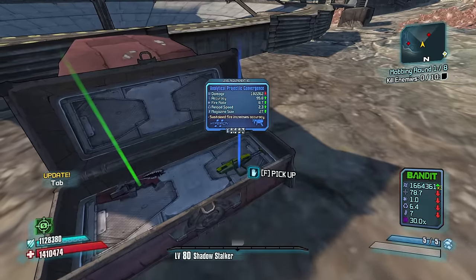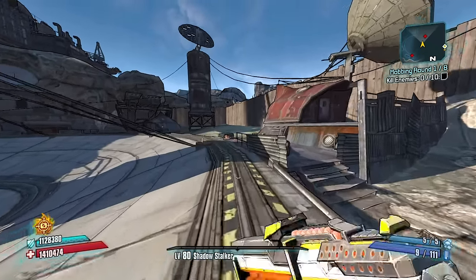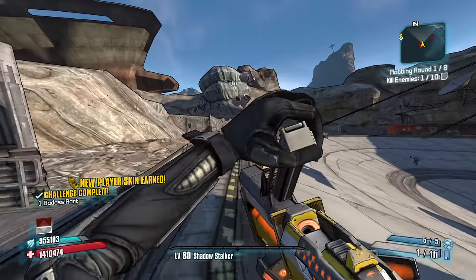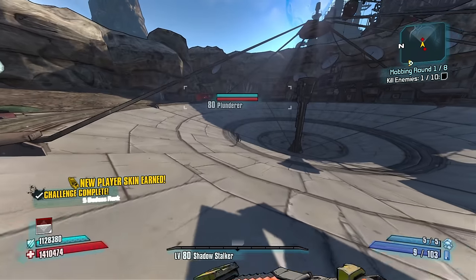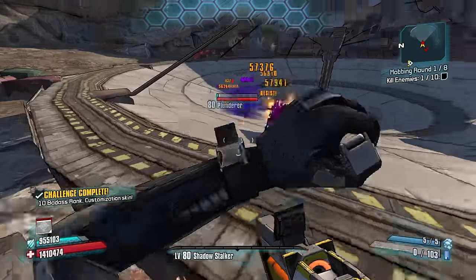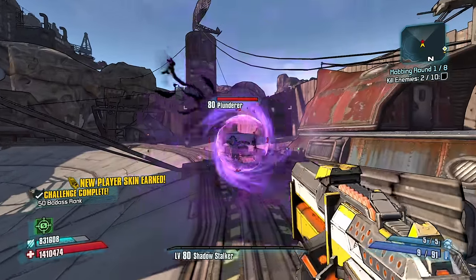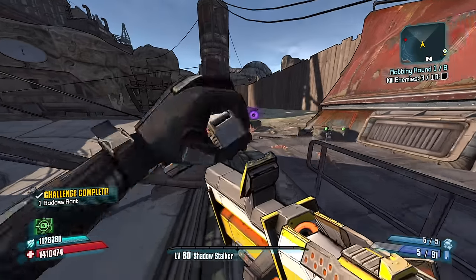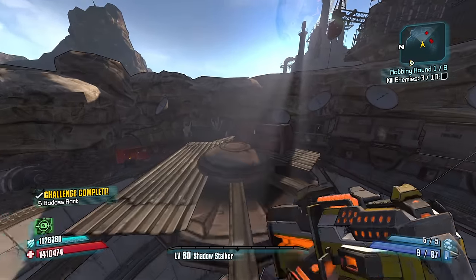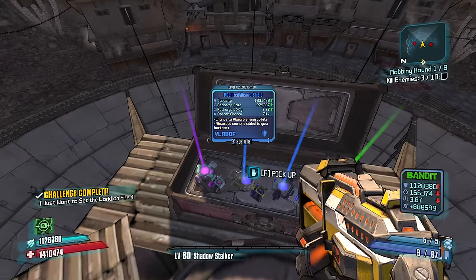These guys are pretty much all melee, so this fire shotgun should go pretty hard. We use this, we Scorn out, and we blast them. And our shields - if our shields get pushed through, something has gone seriously wrong. Let's Scorn. Get slagged and then get bagged. See ya. We basically have permanent slagging now, which is good.